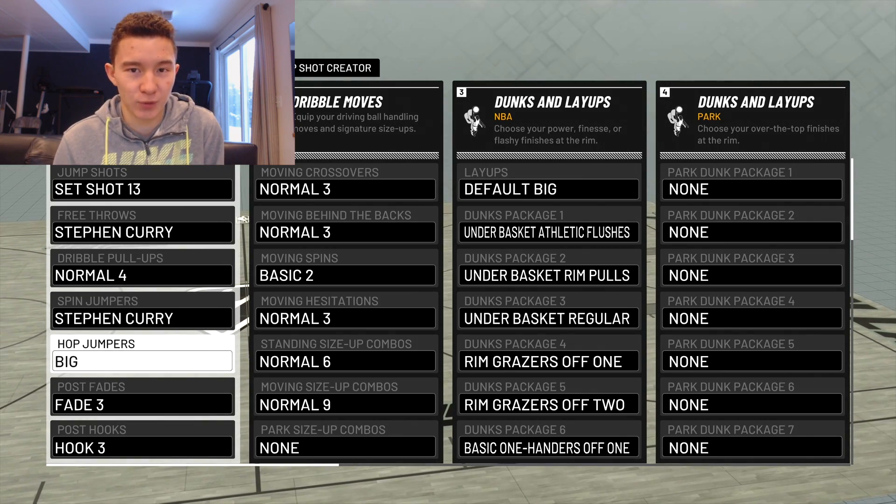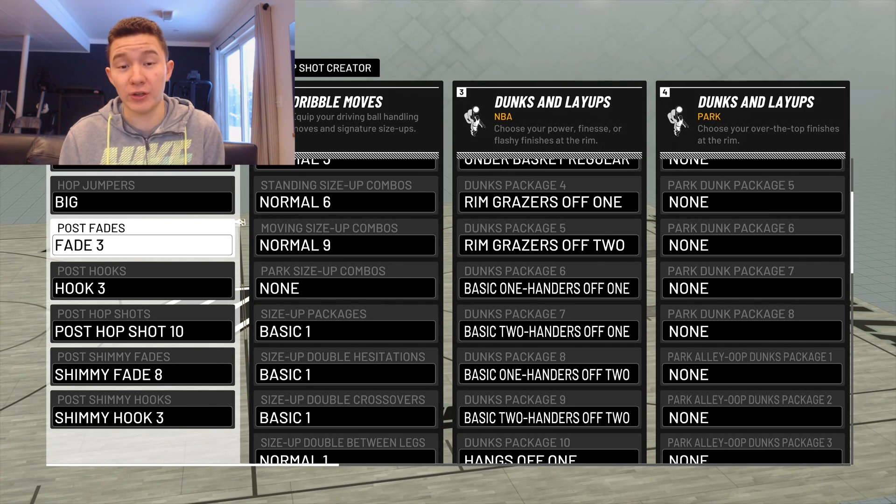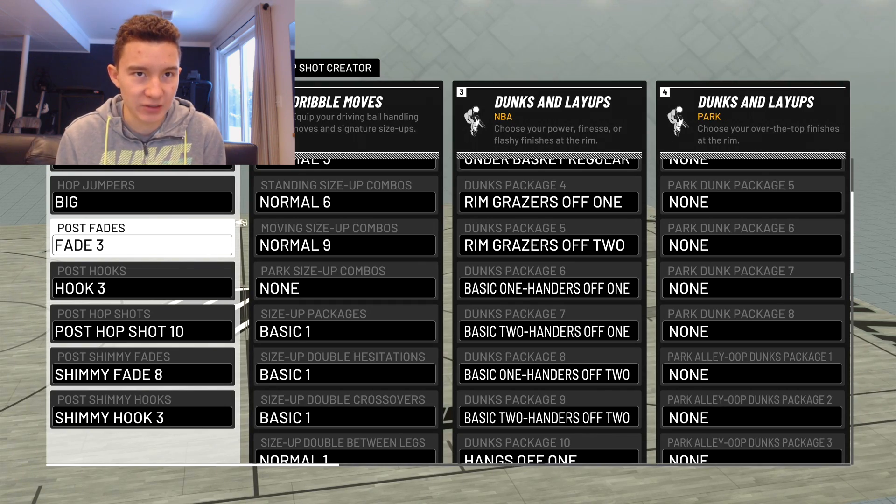Now we're into the post moves — the big part of this build. Even if you're not a post scorer, you're definitely going to want to put these on. I've seen glass cleaners, athletic finishers, all these other builds still be successful with post moves as long as they have the right animations. My post fade is Fade Three — super easy to time, creates a lot of space, really simple. There are so many animations you can get out of this. If you want a full tutorial on how to be a toxic post scorer, drop a like and let me know in the comments.